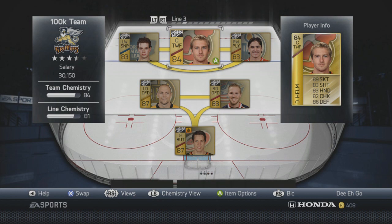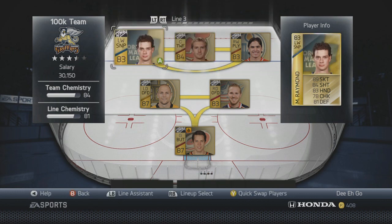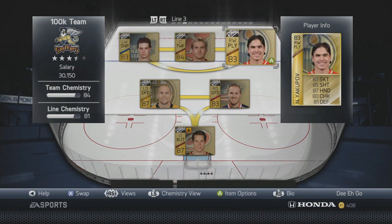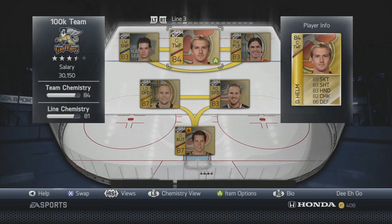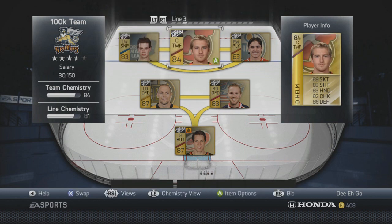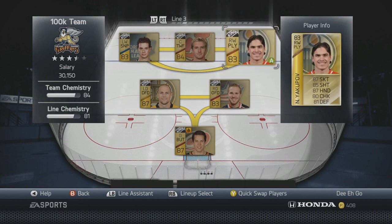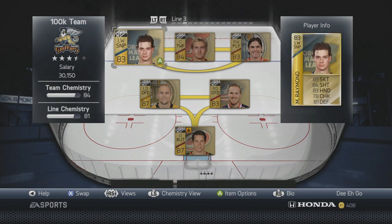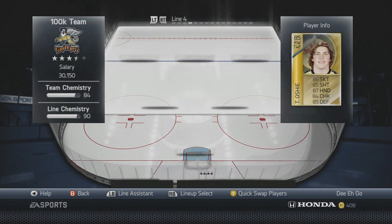Line three is my speed line — a lot of people dedicate their third or fourth line to pure speed. Here we have Mason Raymond, Darren Helm, and Neil Yakupov with skating ratings of 87, 89, and 89. I would have put Michael Gravner there, but he's a sniper and Mason Raymond didn't fit. Playmakers on the wings are hard to find and aren't necessarily fast, so Yakupov was a good fit. This line runs pretty cheap and they're very fast.